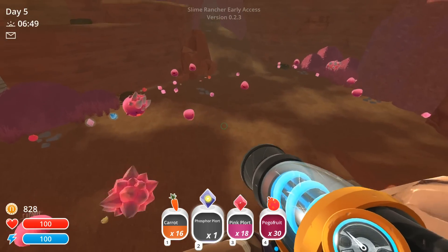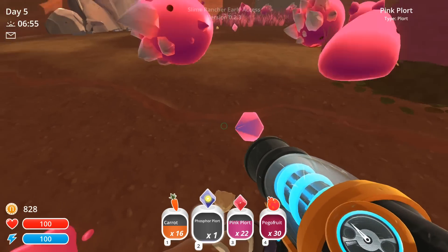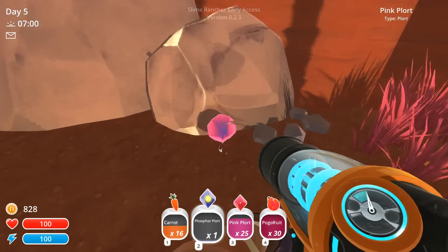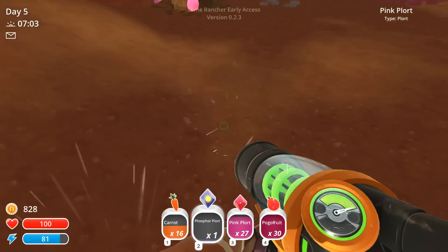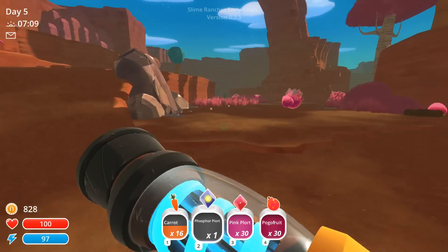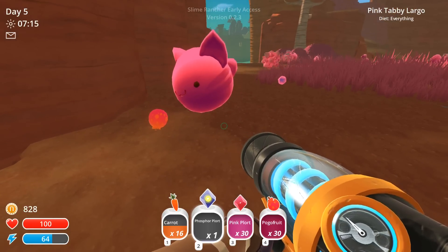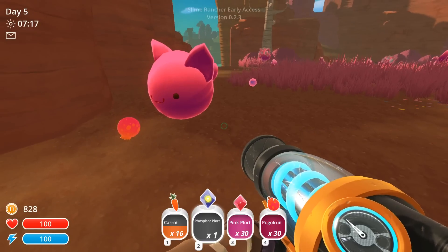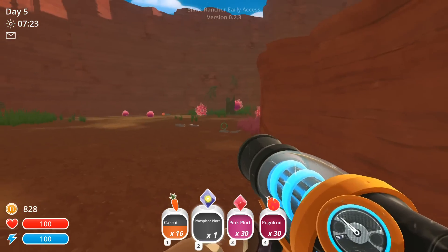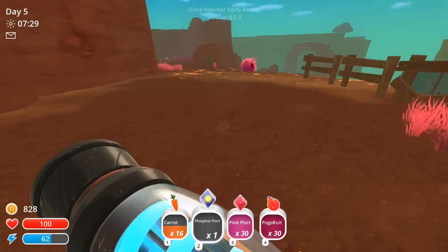There's some chickens over there. Look at all the plorts everywhere — holy moly! I could be mildly rich with these mini plorts — mildly rich because they're only worth a teensy bit. I knew having that upgrade would definitely help us out. We have a lot of carrots, though I'm not sure if that's enough. I'm full up on pink plorts so we have to run for it. Oh, look at him play with his food before he eats it — isn't that the cutest thing? All right, let's run back home and see if we have enough carrots.